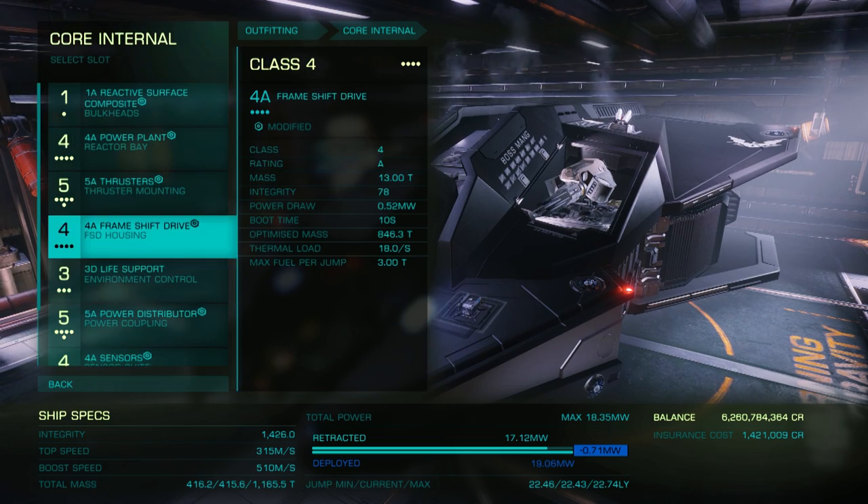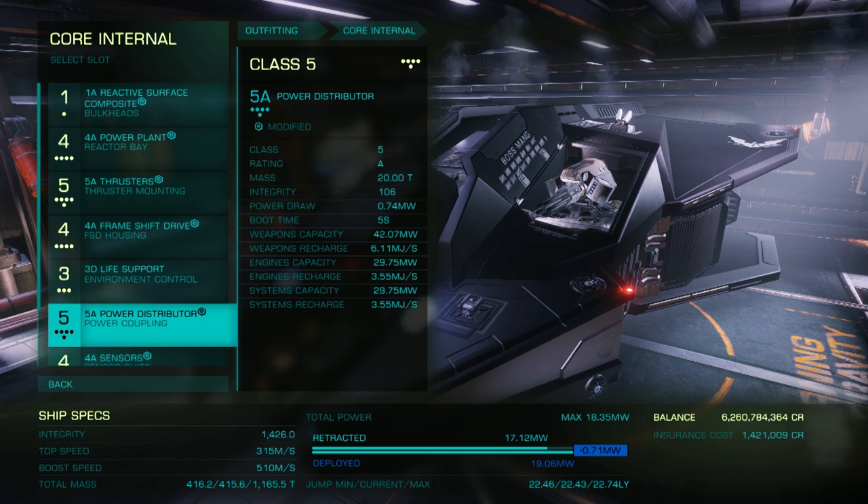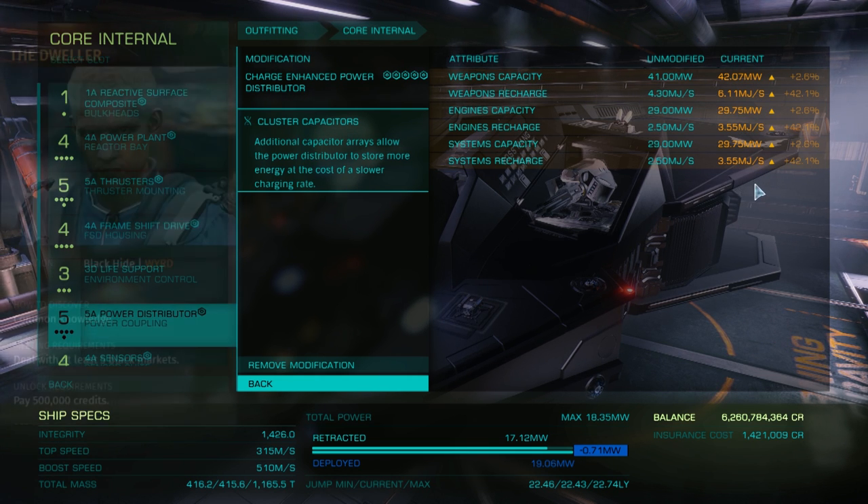Life support is an unengineered class 3D. The power distributor is a 5A engineered to grade 5 charge enhanced with the cluster capacitor effect. This is also pretty much the standard upgrade for combat ships, obtained from The Dweller.